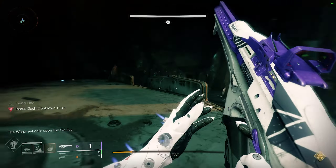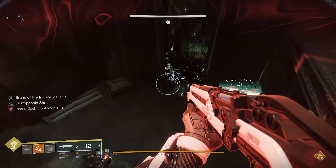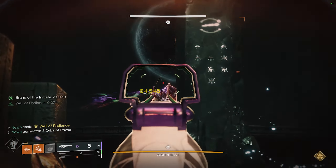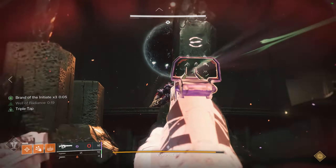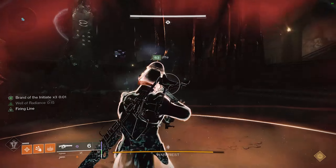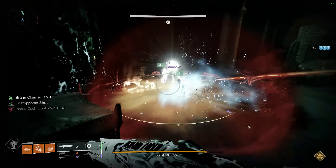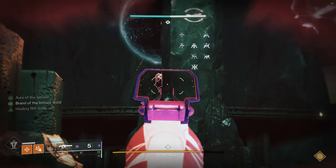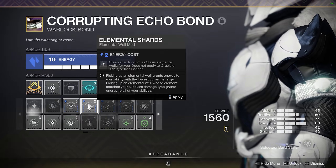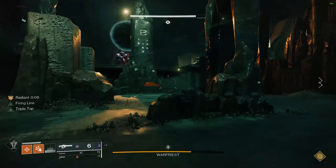Here's a quick example damage phase from a well lock point of view, showing team communication around knight kills, well placement, radiant procs, Supreme Wellmaker, and Font of Might timing.